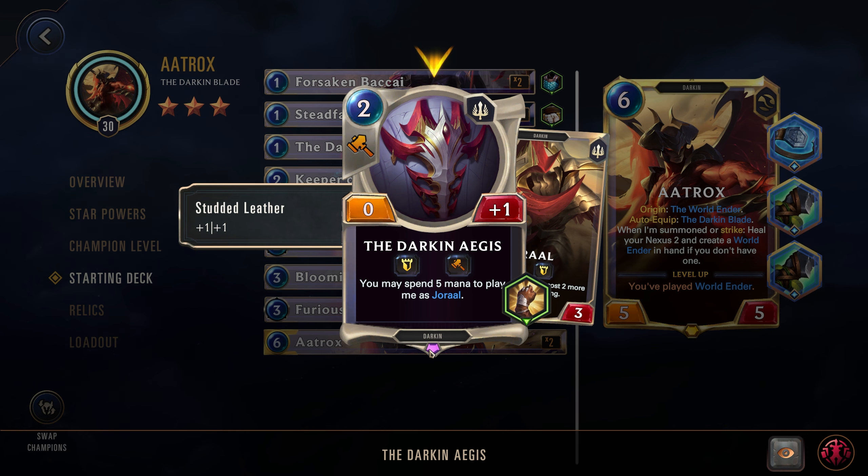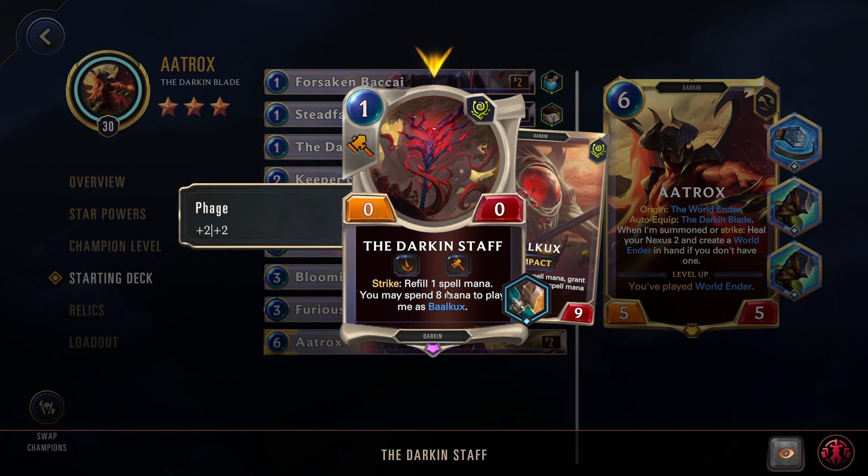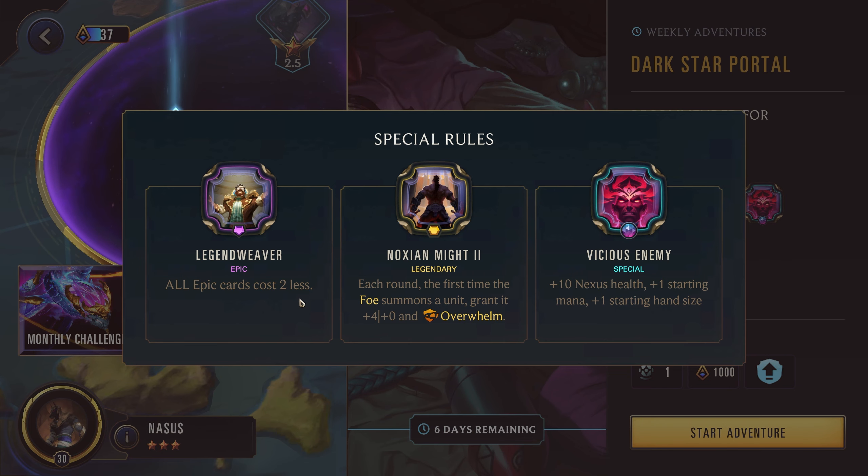So Aatrox, if you're doing the 4-star adventure, would then be free — which is quite good. Your Darken Staff equipment would also be free as an epic card, costing two less. Aatrox is one of the ones that has two epics; most champions have about one. The biggest thing is looking through those shops to see if you can pick up any great epic cards.